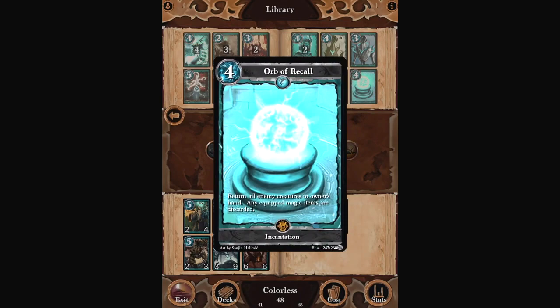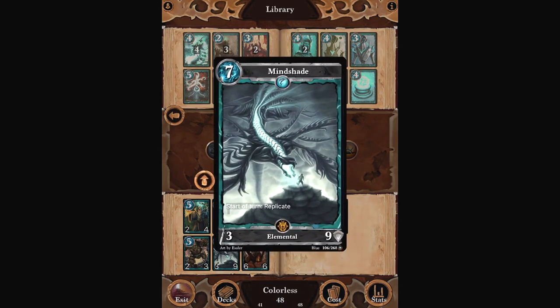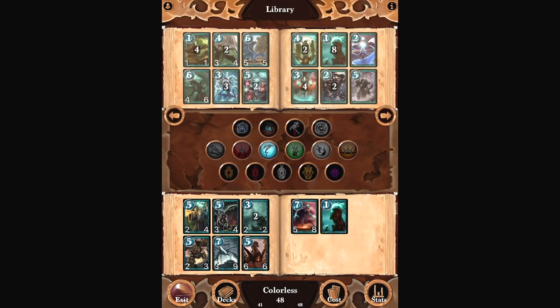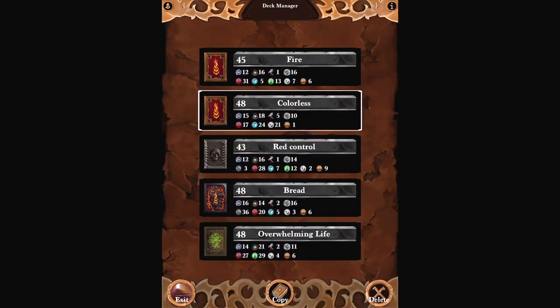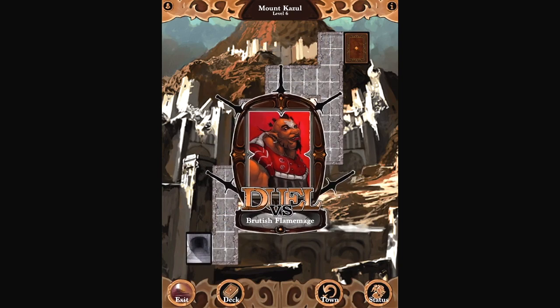The Orb of Recall. That looks pretty good. It basically gets rid of magic items and forces your opponent to try to take back all their creatures, and if they played a ton, a lot of those are going in the discard pile. I would get rid of the Mindshade, but no — I think we're still going to try this deck out: the colorless, tri-color deck — red, blue, and colorless — with a gold card in there just for fun.